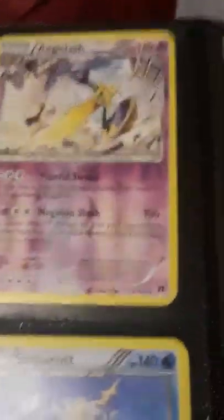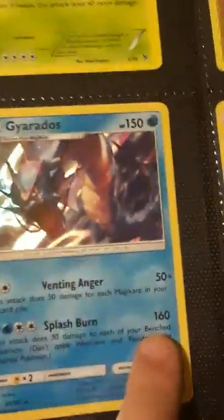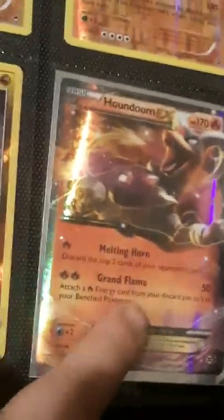Another Snorlax, Angličina, Ampharos, Suicune, Samurott, Samurott, Yanmega Queen, Luxray, Delphox, Terrakion, a Metagross, a Kommo-o, a Chesnaught, Tornadus, Rhyperior. Garchomp, and then this Gyarados — it's 150 health but its attack is 160. This Houndoom EX right here could take this Gyarados down to 10 health. These two attacks, not even put together, do more than those two put together, which is really crazy.